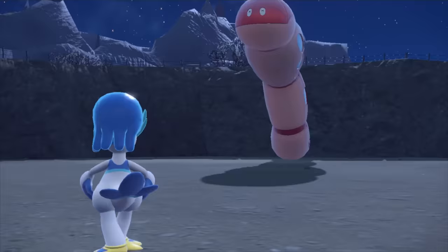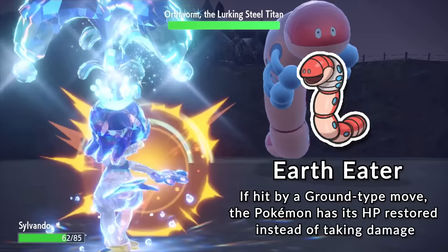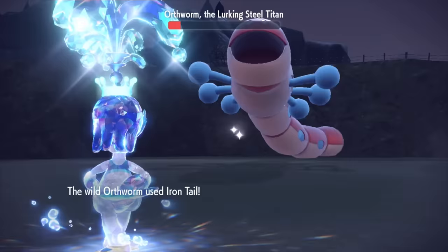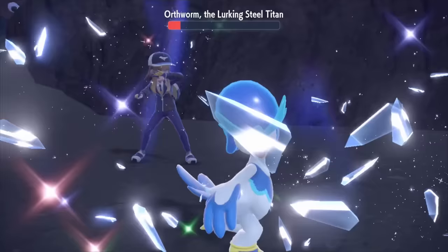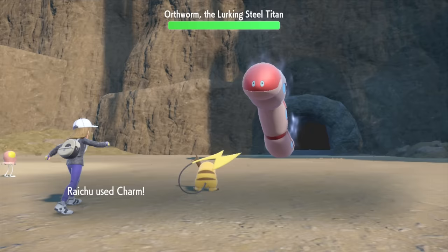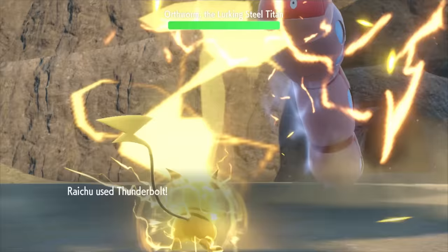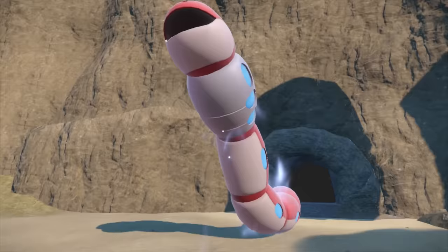I led with Quaxwell because I thought the Earthworm Titan was a steel and ground type. I just thought that Earth Eater meant something similar to fire types with Flash Fire. I still go with the special attack Water Pulse since the Titan is much weaker on the special defensive side. Unfortunately, right before Quaxwell was able to land the final blow, the Titan's third Iron Tail slammed my duck back into her Pokeball. Well, now that I know it's not part ground type, Raichu can actually do something here.